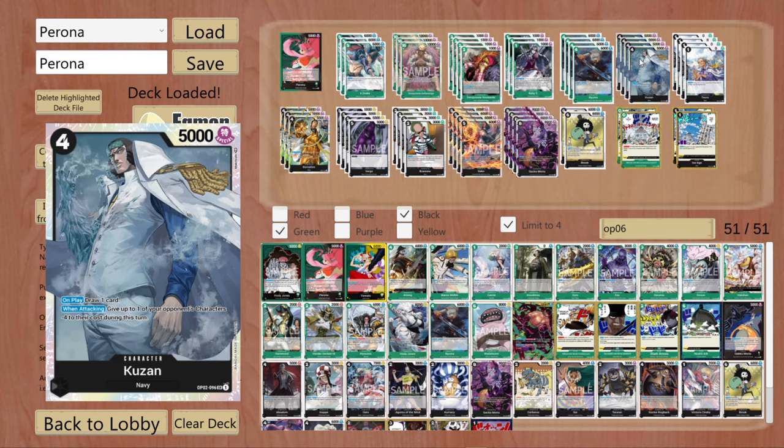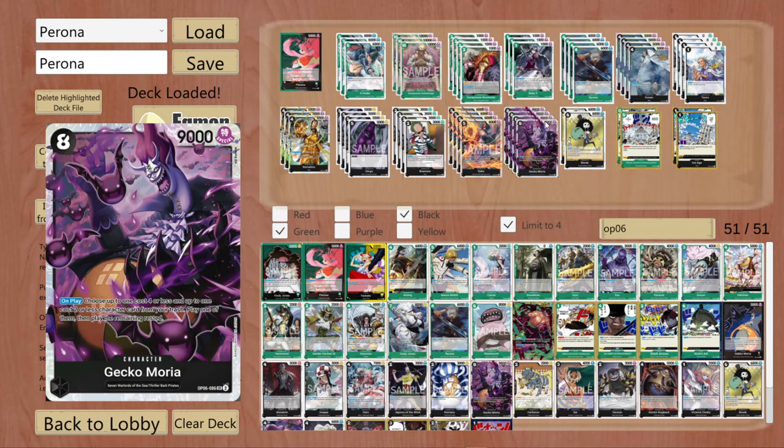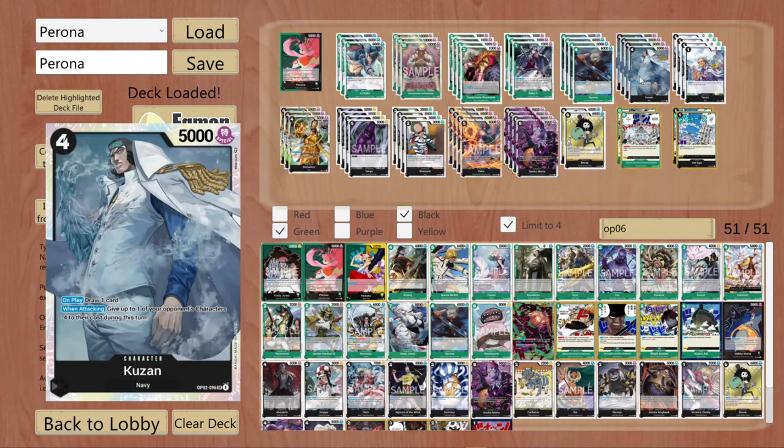The first black character in this deck is Kuzan. This card is a menace on the board — he is that strong. He is a 4 cost, which makes him a Moria target. You draw a card when you play him, and the minus 4 cost he gives when you attack is insane. If your opponent does not get rid of him, he will be causing a lot of trouble. You will be able to get rid of most characters because the minus 4 cost comes in your favor. It feels greedy not playing 4 of him — he does wonders in this deck.